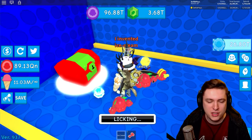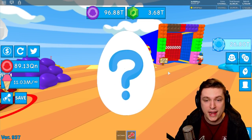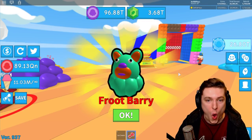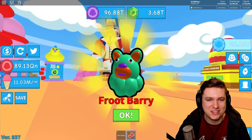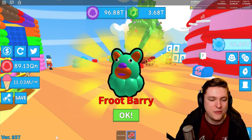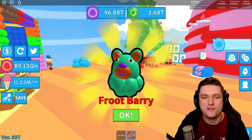I got myself a key — I don't know when I got this key, but I got it. We're going to get ourselves a pet. The fruit berry! That's awesome. There's actually so many things — I literally just started and we're getting secret pets already. Let me quickly take a screenshot of that for me for later.